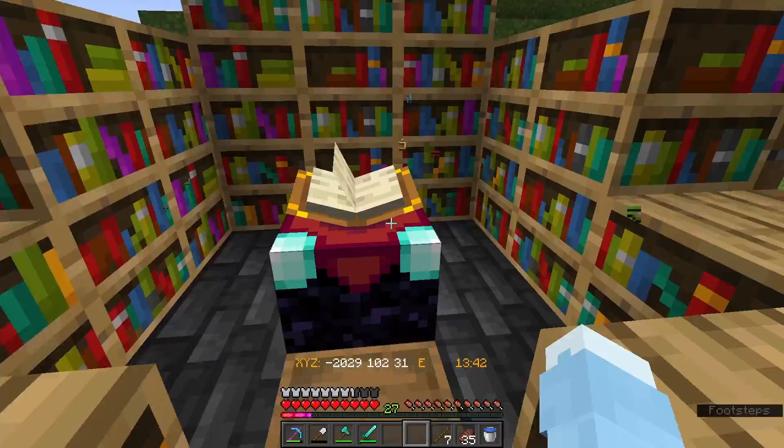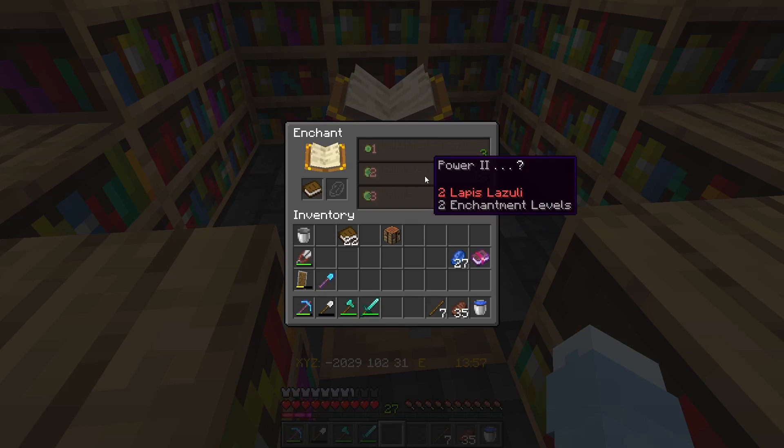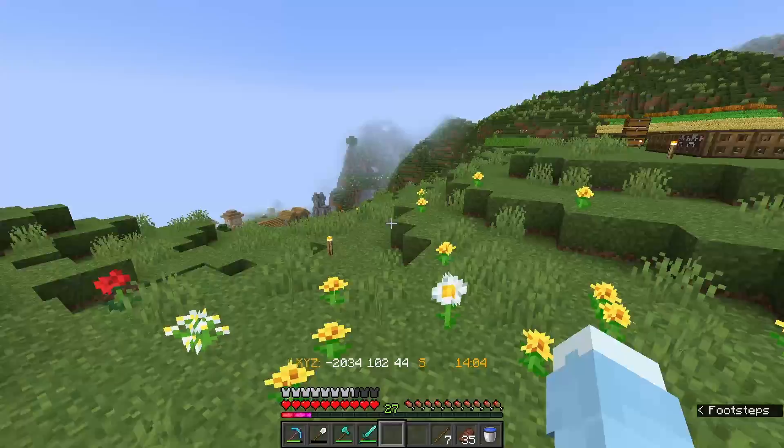Efficiency - there you go, that's good. Now I need three more levels. Can we get anything cool on our axe now? Just unbreaking again. Okay. Aqua affinity - I do like that. We prefer respiration, but aqua affinity is good.